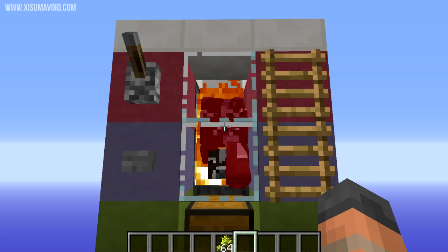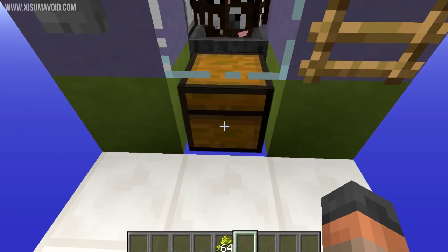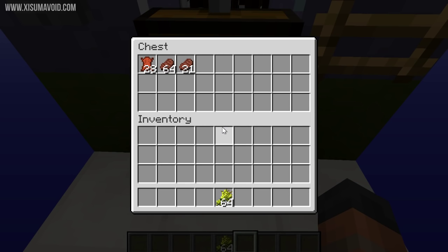Now we have to wait for them to die. There they go — the baby cows have survived down at the bottom, and all of the drops have instantly gone down into this chest.